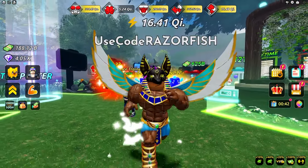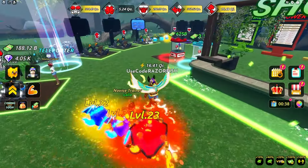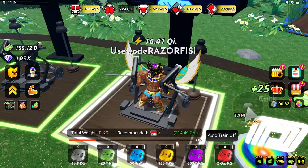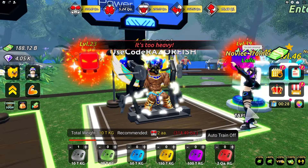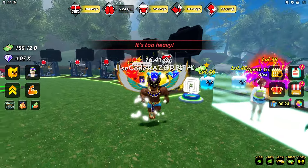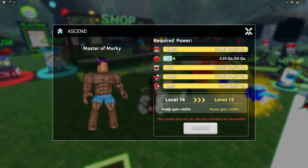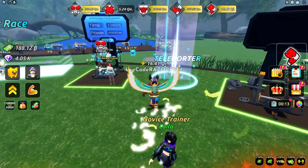In Roblox Swim League I got to 16.41 total strength and I'm in qi range. In World 5, which is the last world, I need a lot more strength - just to do one weight here it's recommended to have aa, and aa is after qi. I can't even ascend right now because I need back strength.